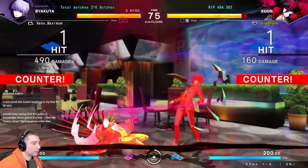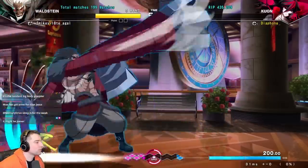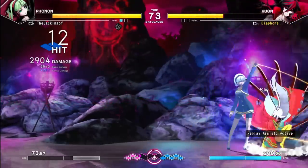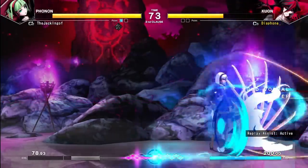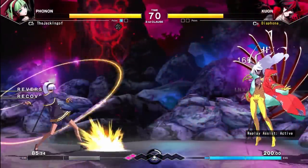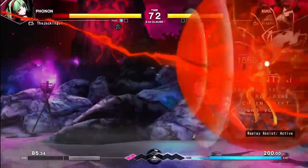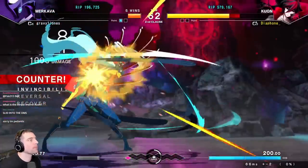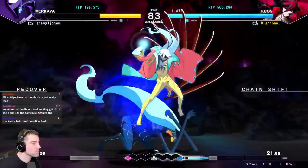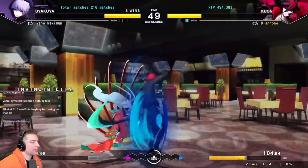This brings us to tip number six: once you block enough, you'll win the grid war, which means you'll get chain shift. Chain shift is really, really strong, and you want to make sure you use it — especially when you're knocked down and getting pressure. You can mash it out on pressure and then get a guaranteed DP because you can react to the freeze frame. This is also really good on wake up because you can see what they're doing, pause, and then do an invincible reversal. Even if they don't do anything, you still get free meter. So make sure you're using chain shift a lot on wake up to get out of pressure.